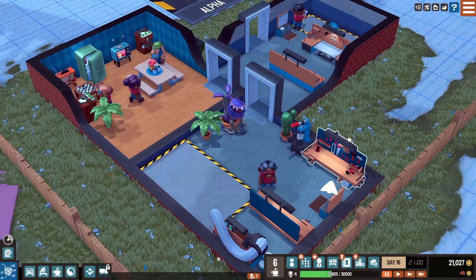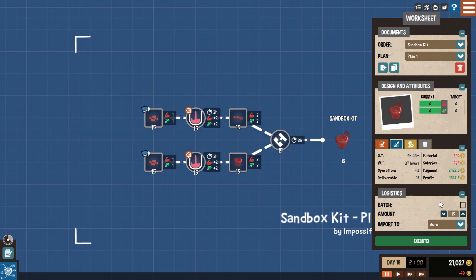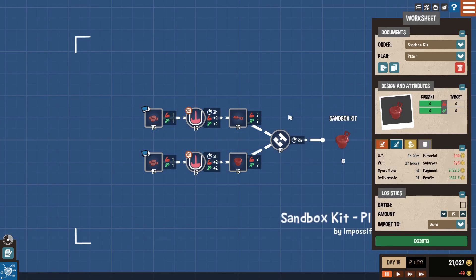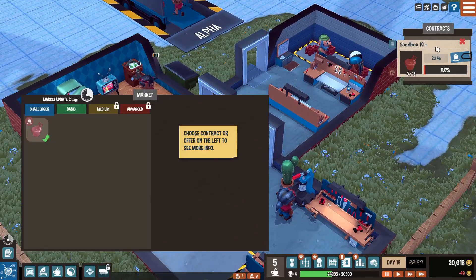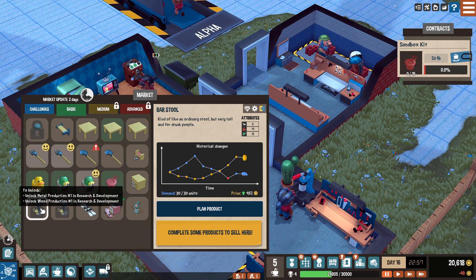We don't have anything building right now, so we should build something. We have a challenge to make sandbox kits - that's fine with me. We know we can do that. In fact, we can take another job while doing that. We already have a thing for this. How many do we want? We need 15 - is that how many he wants? I'm going to accept. He wants 15 of them, need to create all these products from scratch with any given time. Yeah, that's fine. Go to plan - I think we already have this. Let's go ahead and execute it.